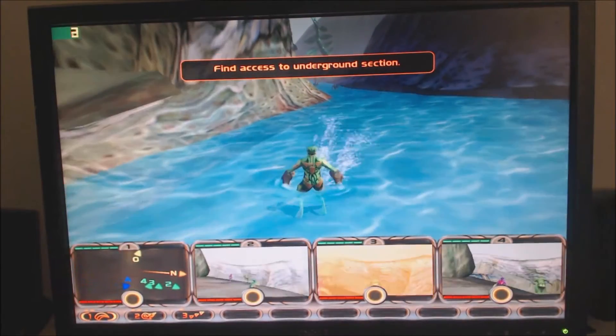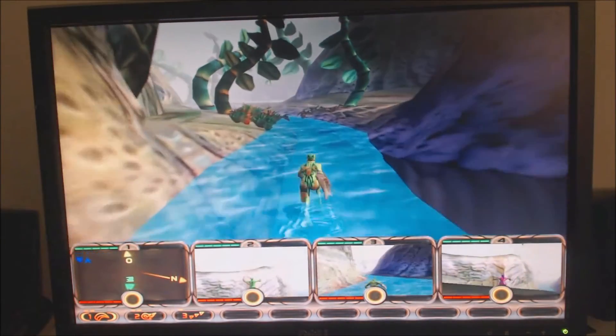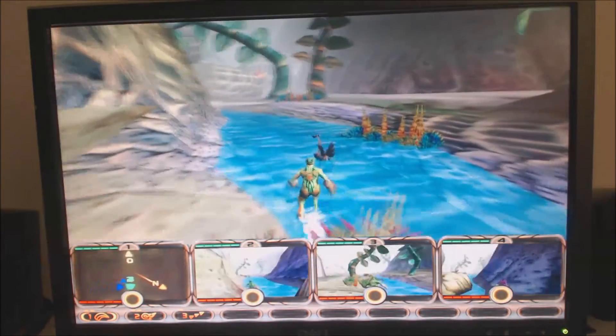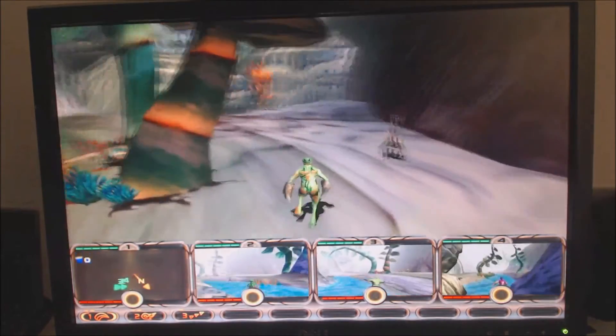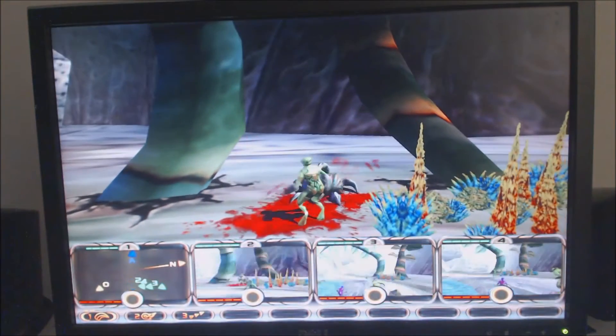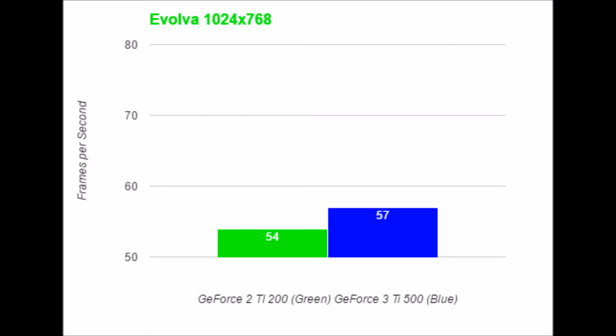Evolva is a third-person action game released in 2000 that was commonly used to test the GeForce 2 series. There's also a patch to add bump mapping, but I think it looks better without it, and bump mapping takes a hit on performance. Even though I own the retail version, I tested the demo using FRAPS for a 60-second benchmark. I'm not sure why there's only a 3 FPS difference, but this is a DirectX 7 game using technology only in the GeForce 2.